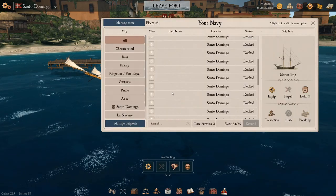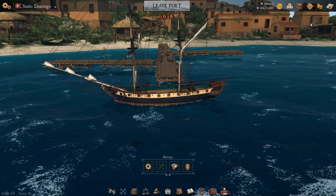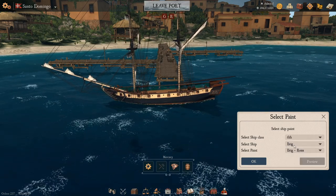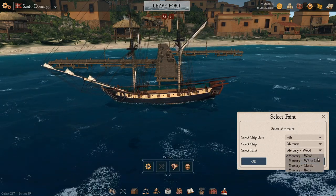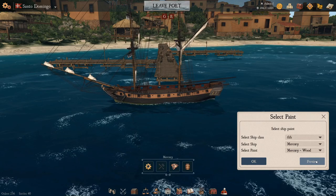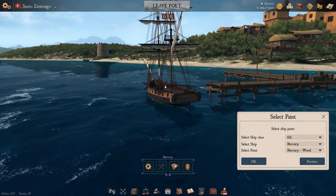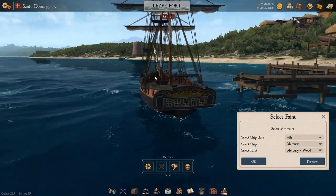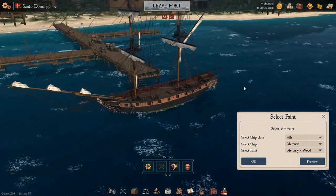Next up on the list is the Mercury. Mercury has four options and we'll go through them. First one up is Wood — a bit more muted colors than the vanilla colors, but I do quite like it. As we get into ships of this size and up, we do tend to change the details on the Stern Gallery. Quite a nice little ship.